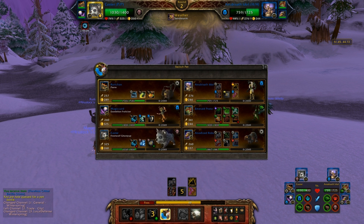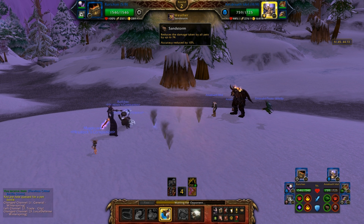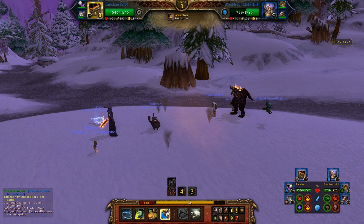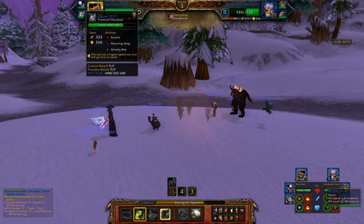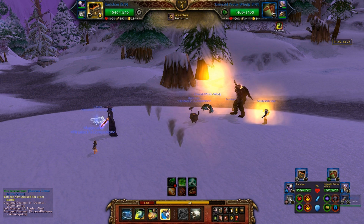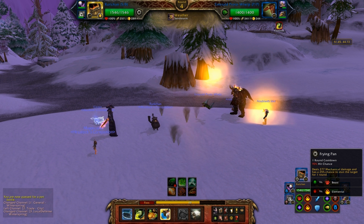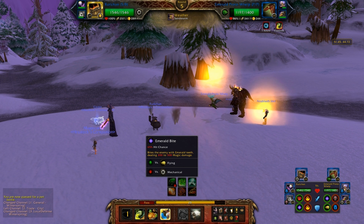I'm gonna go straight into Ghostly Bite and then switch into Rui-chan since Frolicker can't really hurt him. He has Scratch right now, I should probably change that out. Now I'm gonna switch into Rui-chan because with Sandstorm out he'll actually be taking it worse. Why would he go into a Deflection? Did he not know my pet was stunned? He couldn't attack that turn anyway — that's just the greatest. Now that he's got Stench, he has a 35% less chance to hit me.